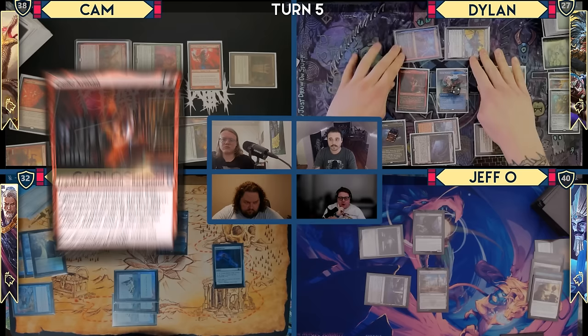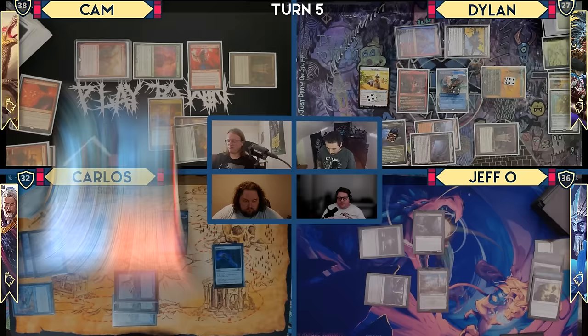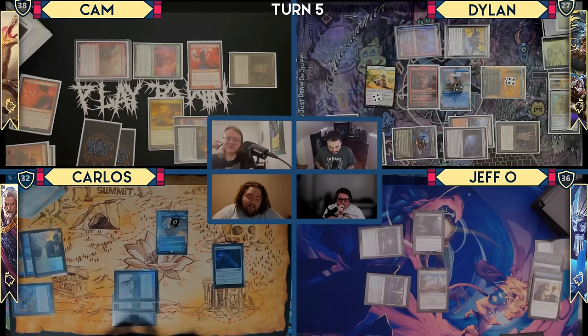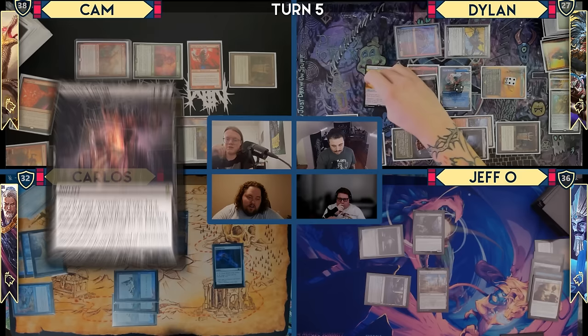You get four treasures? Mm-hmm. I'll put all four damage coming at you. I'm going to tap my two mountains for Defense Grid. Defense Grid — cool. There's a Mystic Remora trigger. Let's exile Simian Spirit Guide for red. Use these two treasures for two black to cast Praetor's Grasp targeting Jeff. Mystic Remora trigger — draw away.